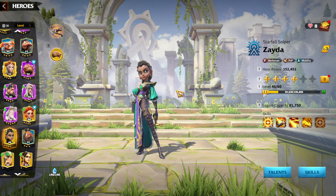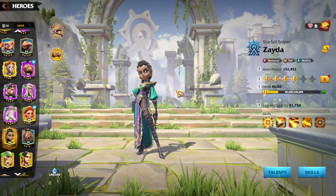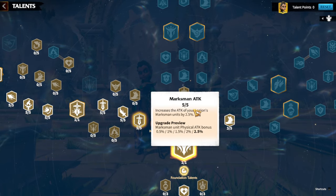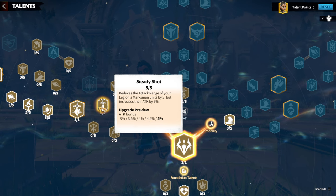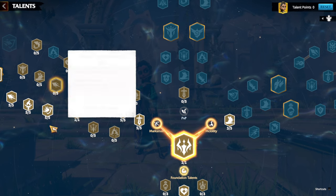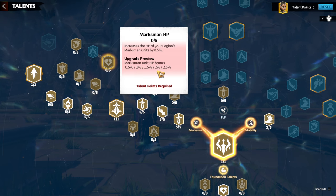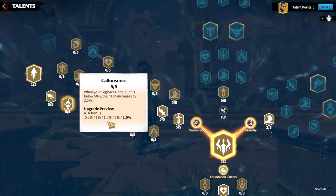Now let's speak about talents. Zyda can be played as a primary or secondary hero depending on which heroes you have. If you are using Zyda as your primary hero, my talent choice is pretty simple — I went with the marksman talent tree, specifically marksman attack because more attack on Zyda is better since she relies on normal attacks. I also took Fully Loaded for normal attack damage bonus, and Bullseye for the attack increase. From the next choices I went with Egoism over the magic unit damage option, since you're generally damaging every type of legion during fights.